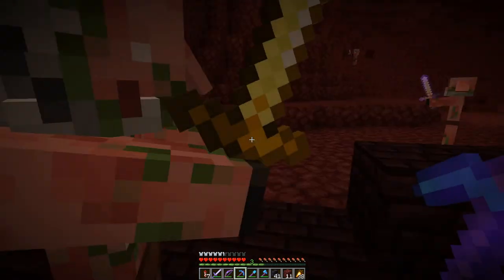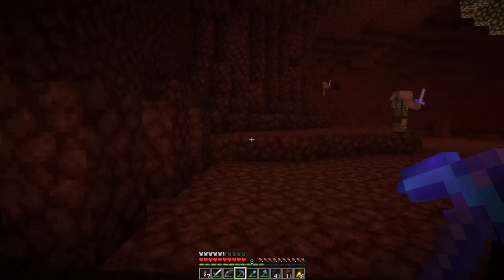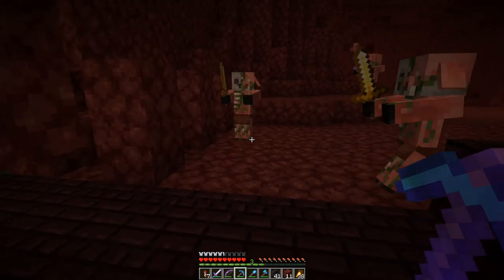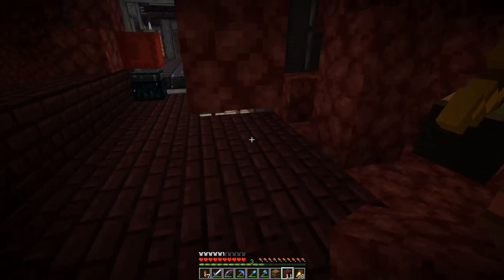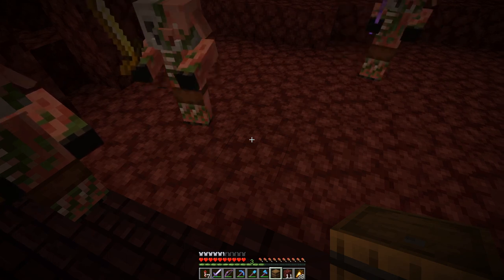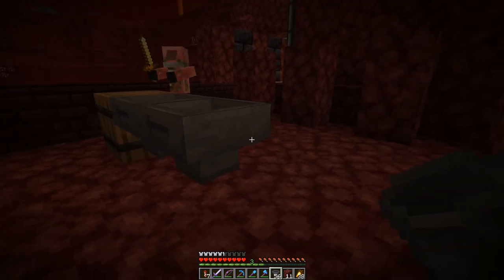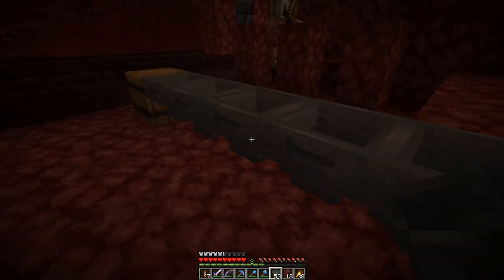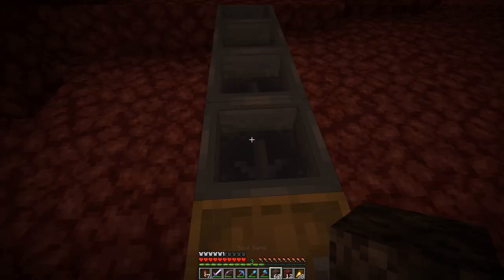So first order of business here in the nether — excuse me, get out of my face — is we need a basalt generator, and this will go in this corner here. I tried to outline the walls a bit so I know where this goes, so let's start with putting down the output chest. Let's place it here, and then in there we have five hoppers.